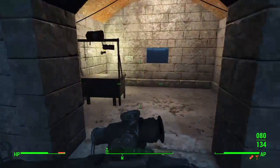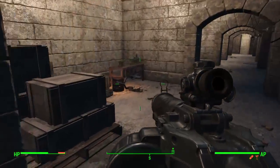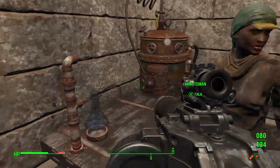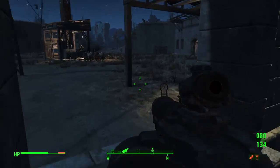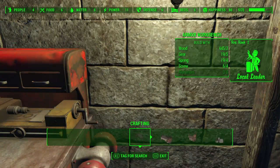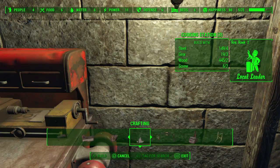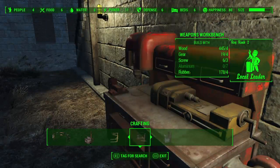Let's see here — do we have a workbench or anything? There's armor, chems. We need to do anything here? Crafting... armor, chemistry, cooking, power armor. Aluminum... I need aluminum.